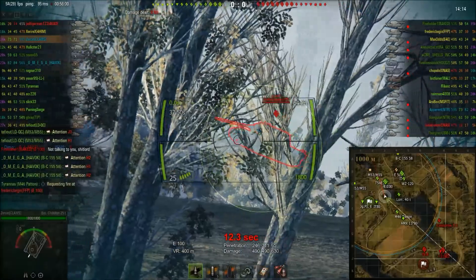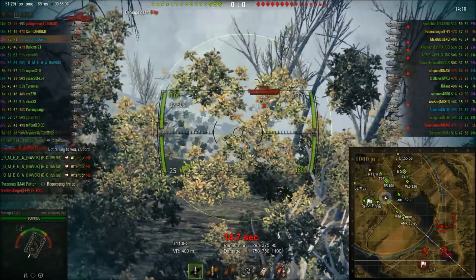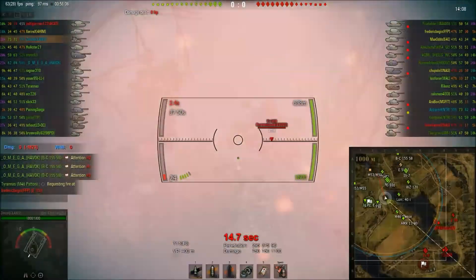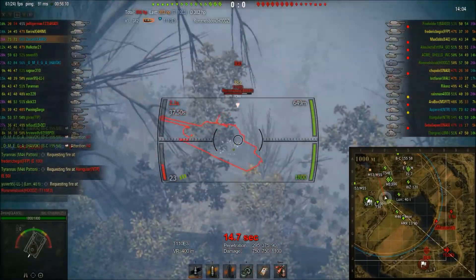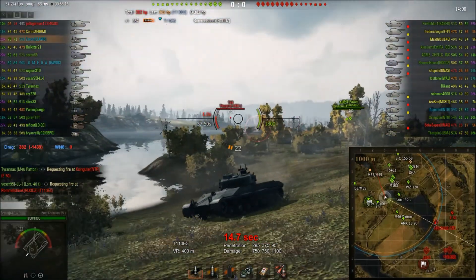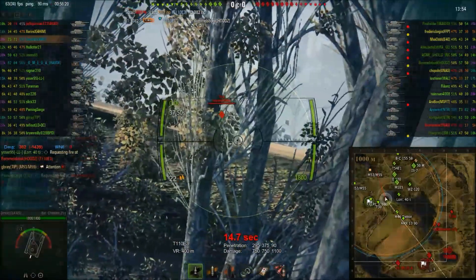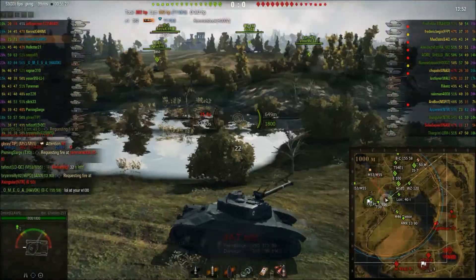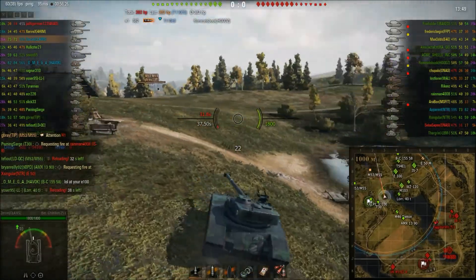I'm showing off one of the weaknesses of the Bat Chat right here — its aim time, and the other is the lack of gun elevation to the rear. So I have to back up along the crevice, getting shots off here. I get his tracks, so I take another quick blind shot there. I force a reload and resume my assault on the northern flank here.